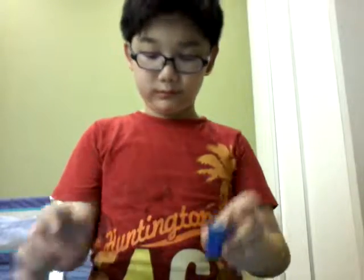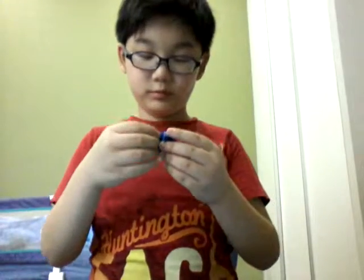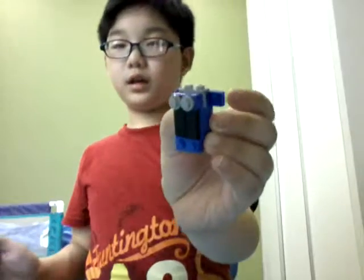Next, you are going to need 2 1x2 black pieces. Place it in here — 1x4 — get 2 1x2s, then a 2x4 smooth black piece and place it in here. I'm going to need two 1x1s — they can be the same colour as Siu — and place them over here. Yeah, they're actually the eyes.